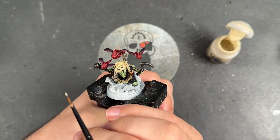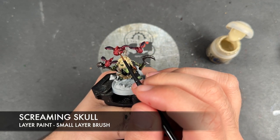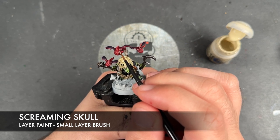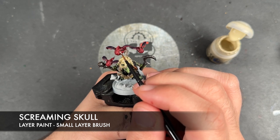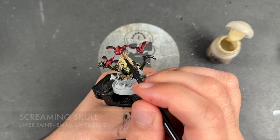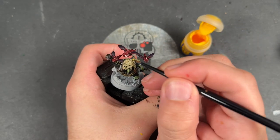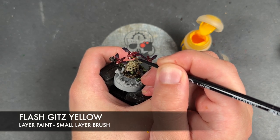With that done, we're then going to take some Screaming Skull and use this to pick out the teeth and the spikes on our squigs. With that done, we're then going to take some Flash Gitz Yellow and apply this over the top of the eyeballs.